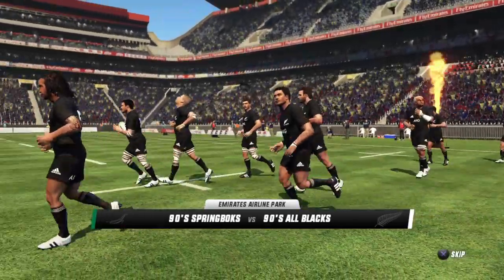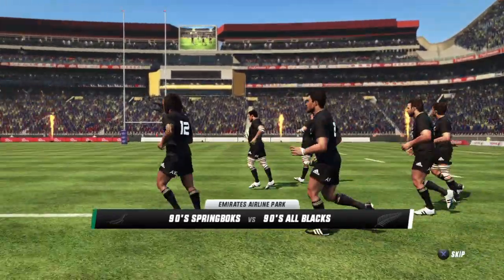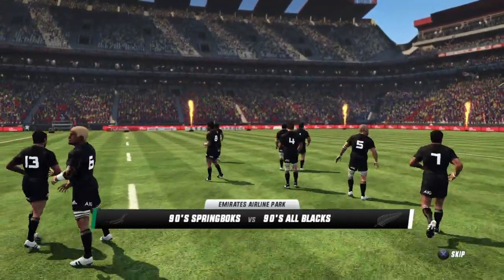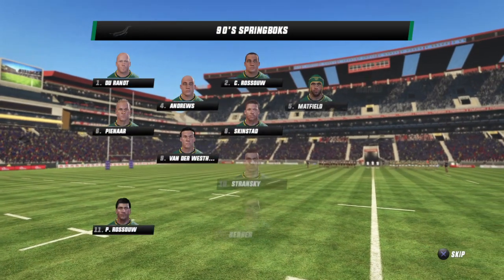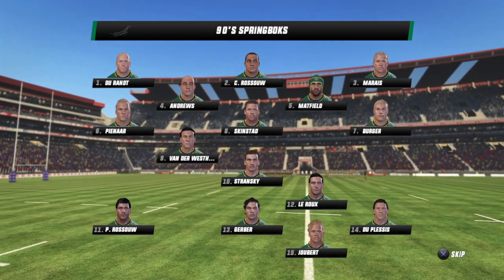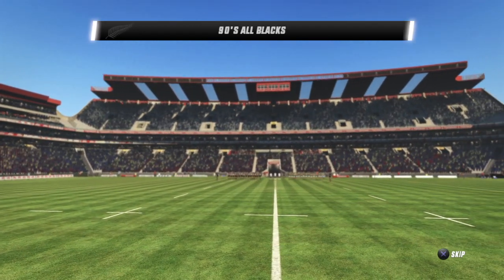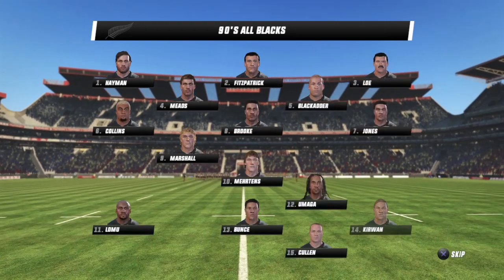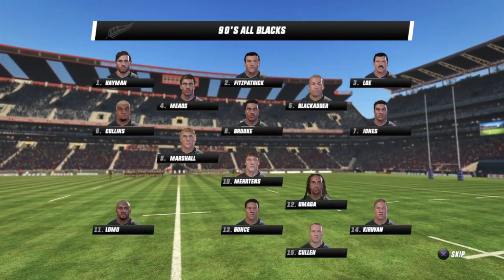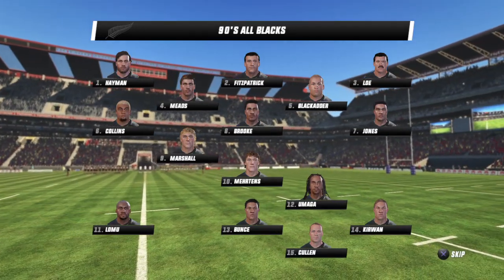A good one as these teams go head-to-head. This match could easily tip in either direction — it'll just need the right spark. Justin Marshall is alongside me. Beautiful conditions here, Justin. That's wonderful weather for everyone here. Conditions absolutely beautiful overhead. The field is in immaculate condition; the groundsmen have done their job very well. This is an even matchup on paper, so it'll come down to who brings the most passion.